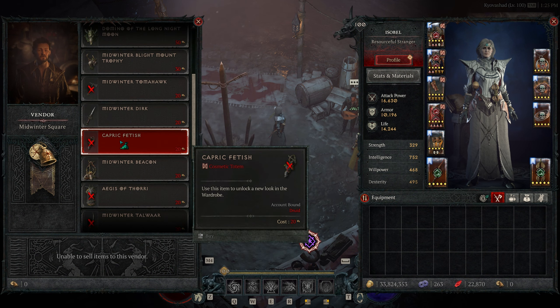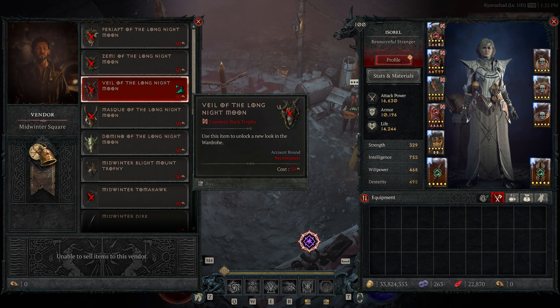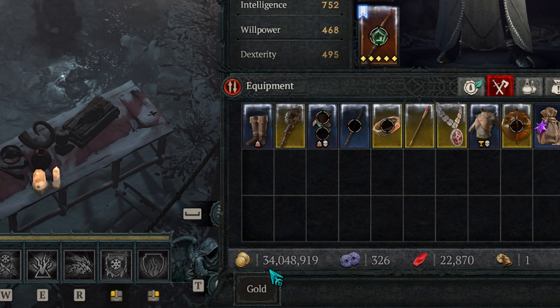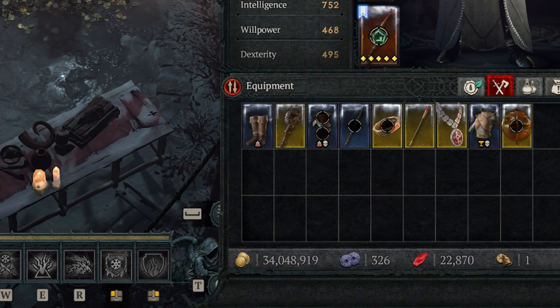In Gillian's vendor shop, the cosmetic items cost 20 to 50 Midwinter Proofs depending on what it is. The Aspect costs 10, the random assortment of Spoils costs 5, and the Elixir and Purse both cost 1. I did the Purse a couple times, and each time it gave me between 750,000 to 800,000 gold.